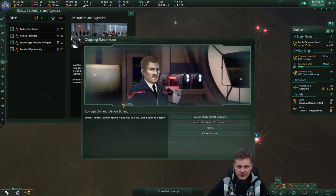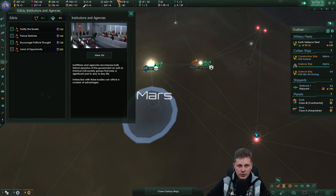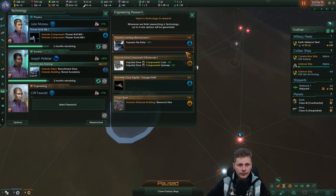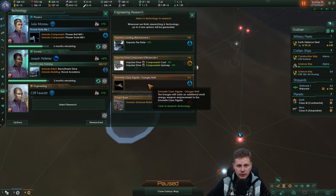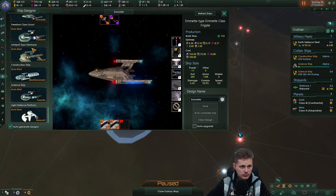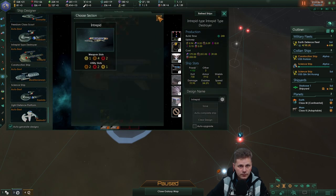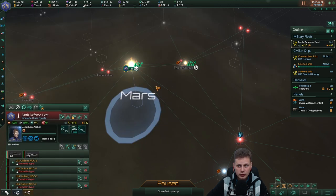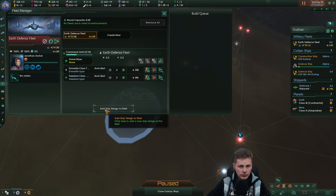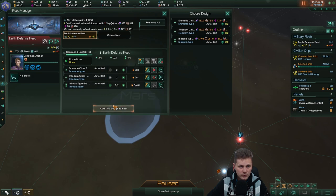I don't see it — it's probably somewhere else. Close that channel, research that. Maybe we should go planetary growth. Eminent class retrofit — let's take it. We now have the new ships: the interpreter. These we will definitely use. Start with two, maybe three, because we will remove some of these options.